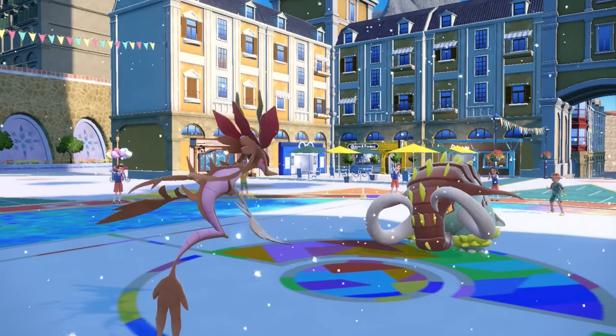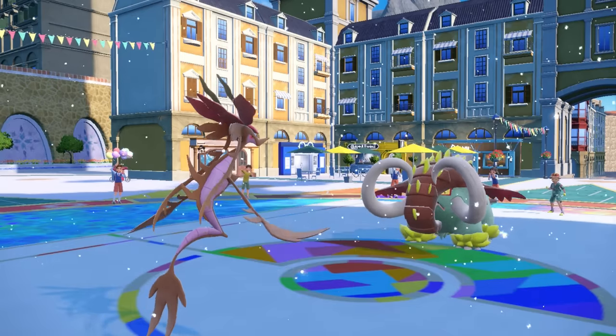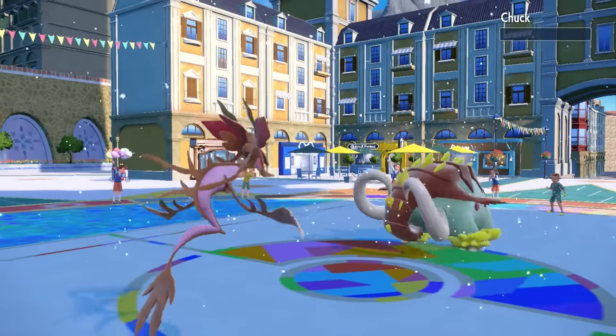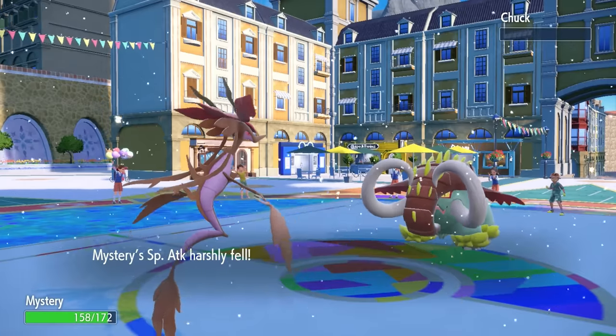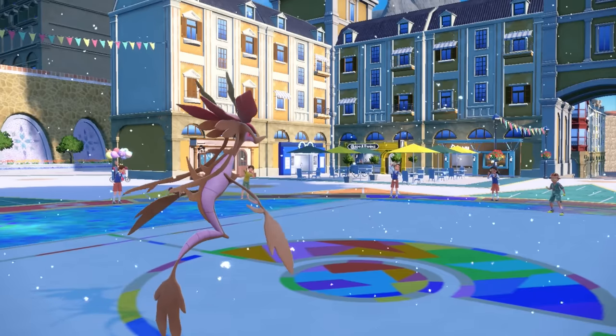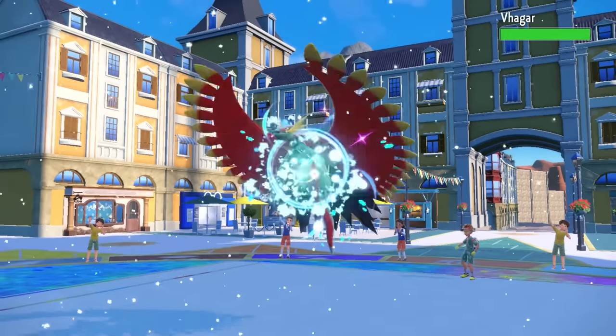It turns out they're actually going to go ahead and Stealth Rock instead, which is also fine because Dragalge is just safe. I drop the Draco, and folks be sleeping on Adaptability Dragalge — that's able to grab a clean KO, taking care of the Great Tusk, which is huge because that thing is not only a big threat to Toxtricity but just a general menace.